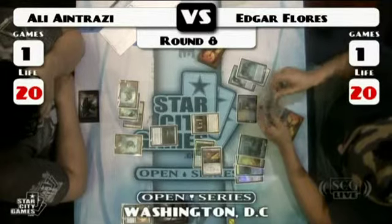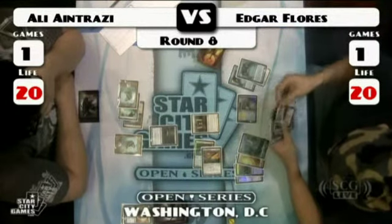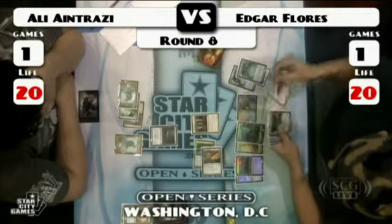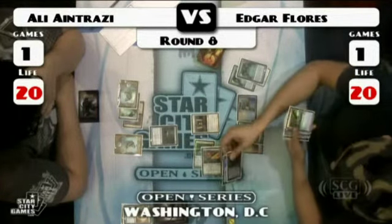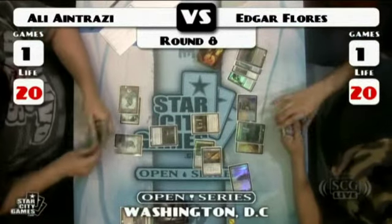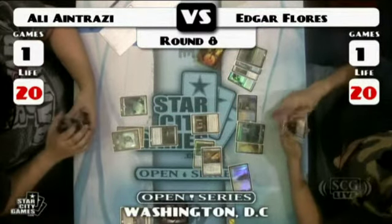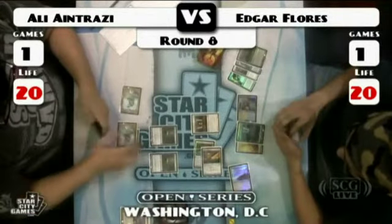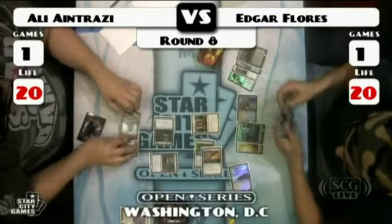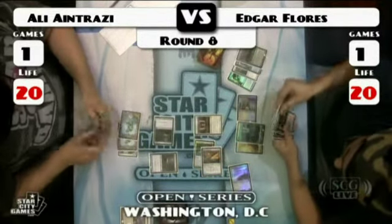He looks like he's going to play another Hawk. He plays Tectonic Edge on the Mystifying Maze — great for Edgar because the Maze can be a problem for those equipped creatures. Antrazzi draws a Mindslaver — not very good right now. He does have two Grand Architects. He's attacking but they just bounce off each other. Both players have two Grand Architects pumping each other — I keep forgetting about them pumping each other.